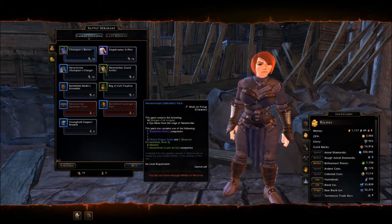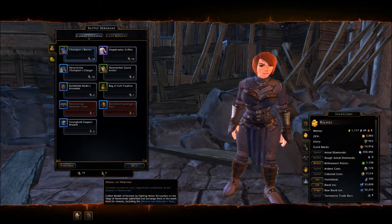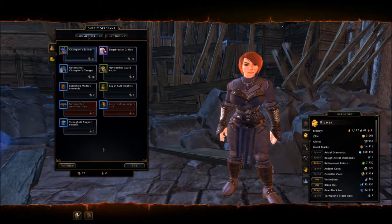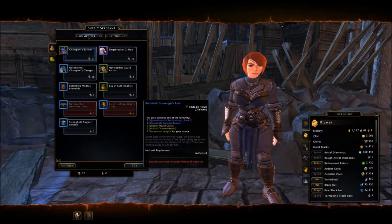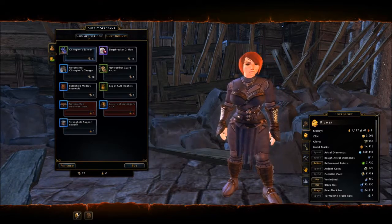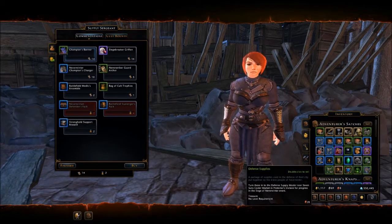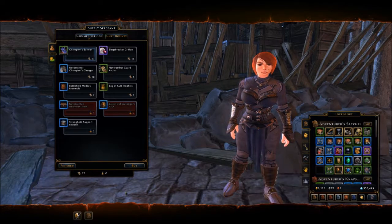They haven't changed these in recent history and there isn't really anything I want otherwise. You can also get medals of heroism — they'll sometimes drop in the heroic encounters. If you really want to grind away, they'll drop and you can use those to buy one of these scavenger packs and randomly get a writ of commendation. You can also get these little defense supplies and turn those in to the supply master in the Seven Suns.